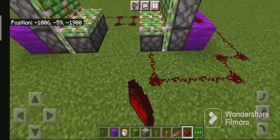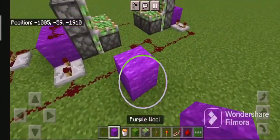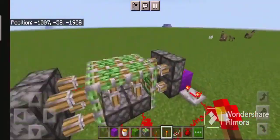This trap uses a flush piston trapdoor that uses sticky pistons and repeaters to open the floor below you. Your friends can almost never escape from this.